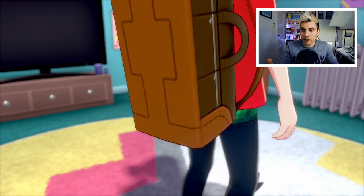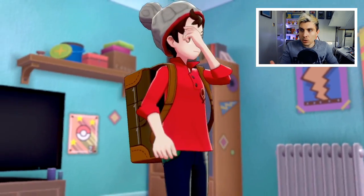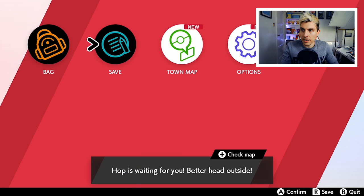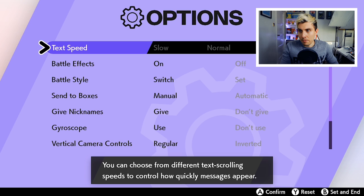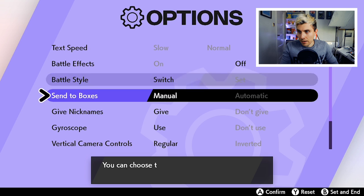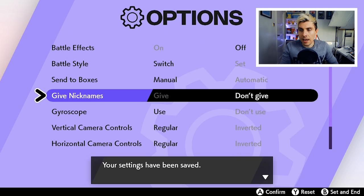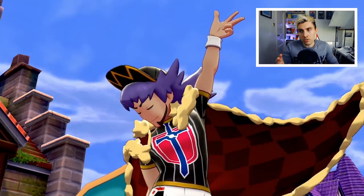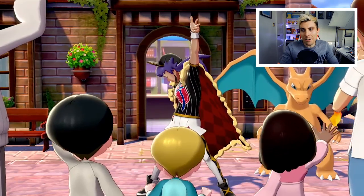Once you've got access to the in-game options screen, set your text speed to Fast to speed things up, turn Battle Effects off to make battles quicker, and turn off the Give Nicknames option in case you receive or catch any Pokémon during this process. Make sure those three settings are all turned off — it'll speed things up for you.